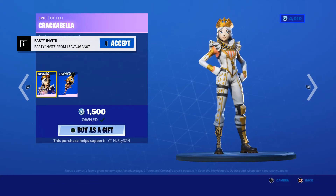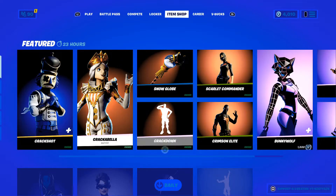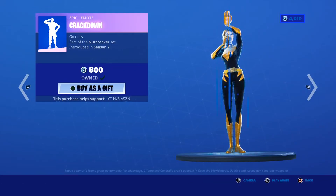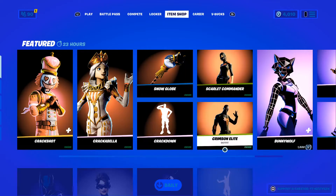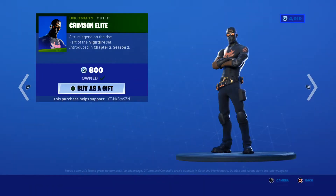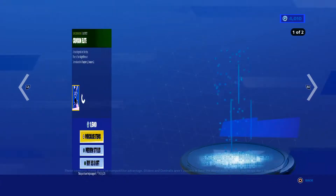We've got Crackabella, they came out in season 7, 1500. We've got the Snow Glow Pickaxe, season 7, 800. We've got the Crackdown, season 7, 800. We've got Scarlet Commander, chapter 2 season 2, 800, and we've got the Crimson Elite, 800 also.